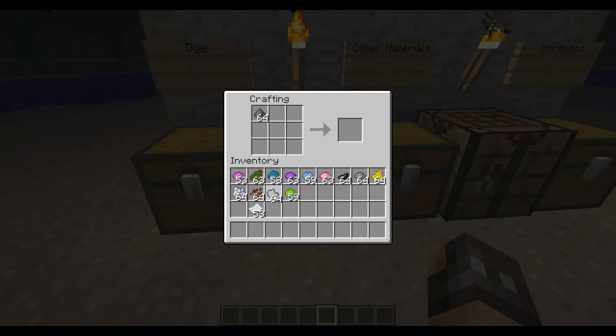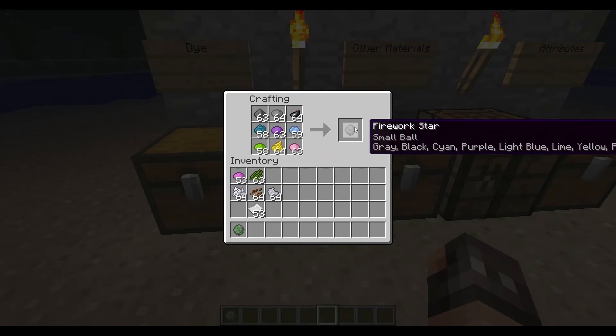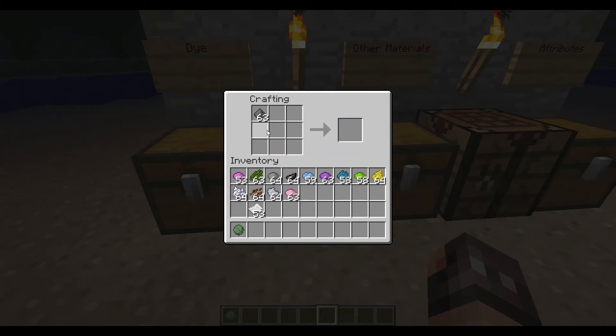I want to use a better dye than that. You can place multiple dyes at the same time to get a bunch of different colors, so I'll have a firework star that's now purple and lime. You can place as many as you'd like as long as there's space in the crafting area. I'll fill up the crafting area and now I have all of these colors at once. Pretty cool — good job, Mojang.